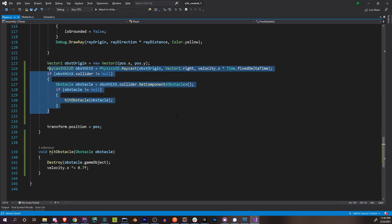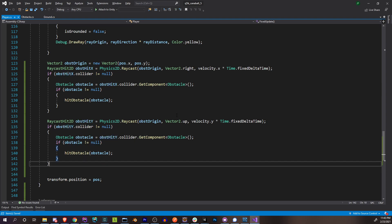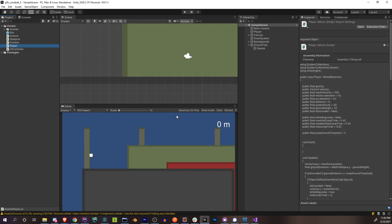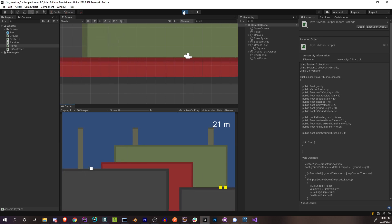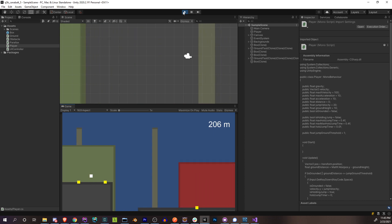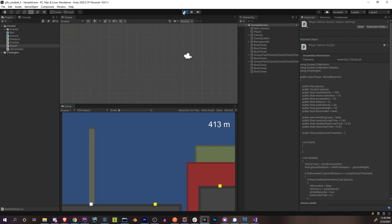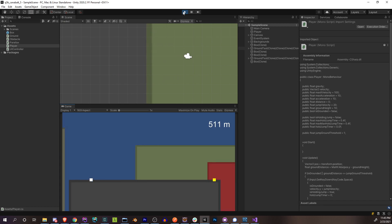Then we do the exact same thing for our Y raycast — 'obstHitY' — and the direction is Vector2.up, because our velocity Y when falling is in the negative direction, multiplied by our fixed time step. Then we check obstHitY just the same. Let's see how we did — let's hit some obstacles. All right, there's two — and yep, greatly reduced my velocity there. Hit another one, super slow. I made it, but then again that could just be the game not letting me lose because I haven't implemented dying yet.